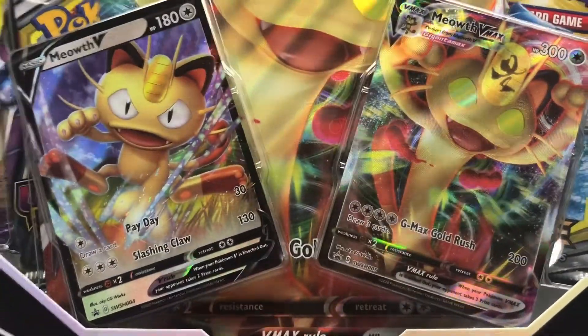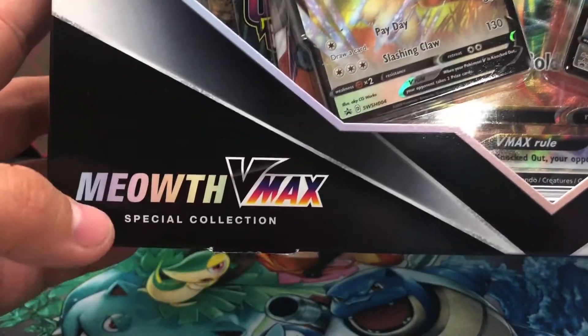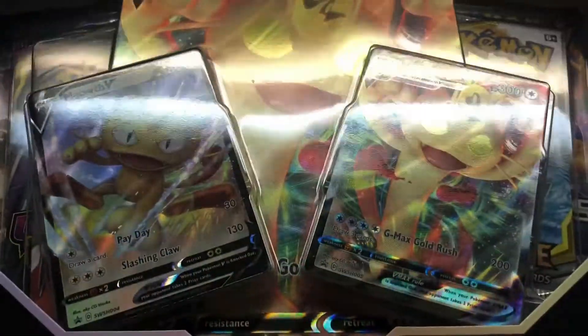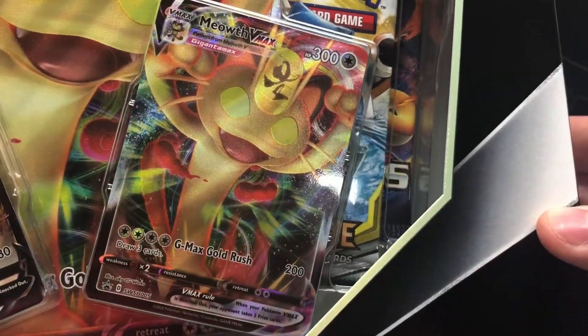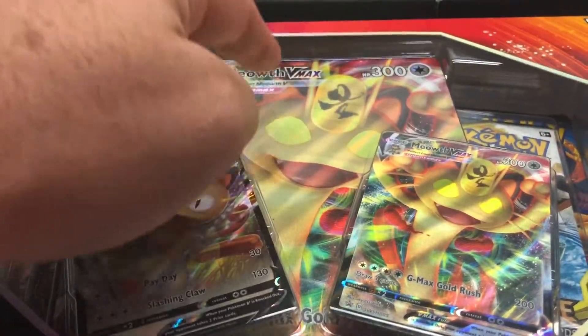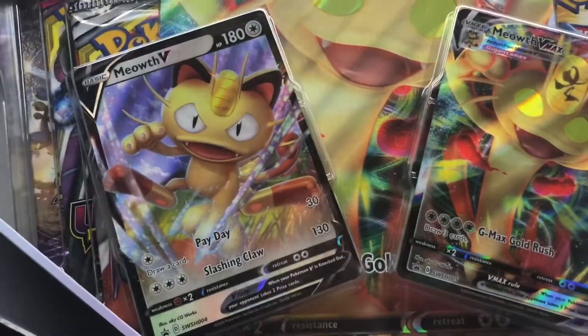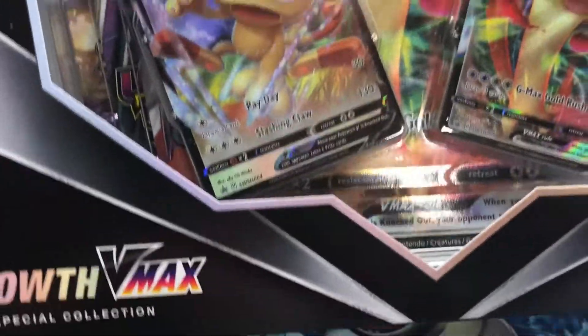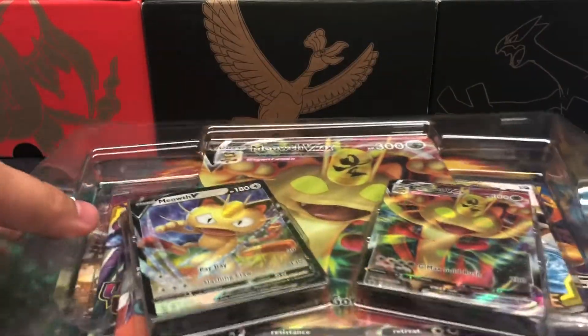Hello guys and welcome to another Pokemon card opening. As you can see, I have the Meowth VMax Special Collection, which comes with two promo cards including a Meowth VMax full art promo — yes, it is a textured full art jumbo card, which I love when Pokemon does that — and then five booster packs. Let's go ahead and open this bad boy up and see if we can have some decent luck. This will be my first VMax card.